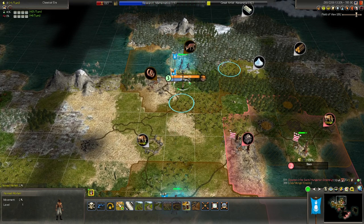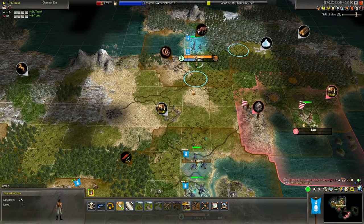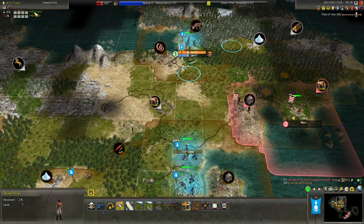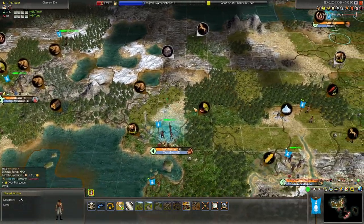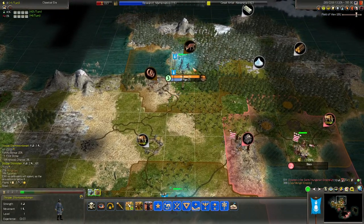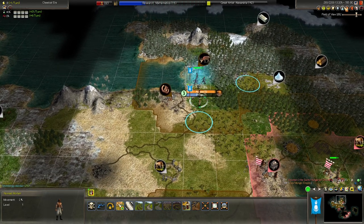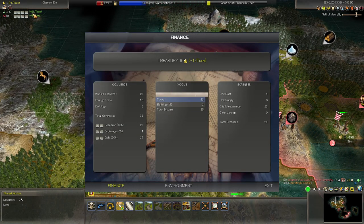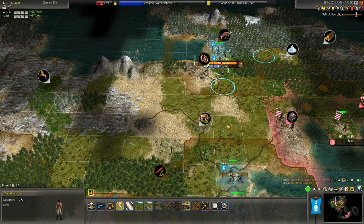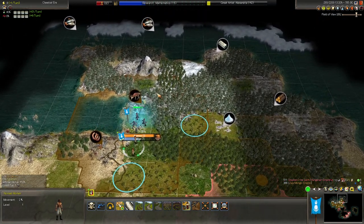We're a little bit in deficit again. Gaining tech at 40% rate is not all that great — taking 16 turns, more than 16 if this wasn't already partially researched, on an accelerated tech in the classical is not good. A rule of thumb: 30 science per turn is what you should enter the classical age with. 100 science per turn is what you should enter the middle ages with, achieving that at the end of the classical. Right now, with all the maintenance we're paying, we're not even reaching those 30 science per turn.